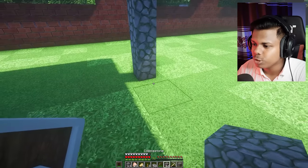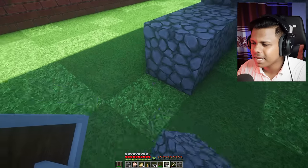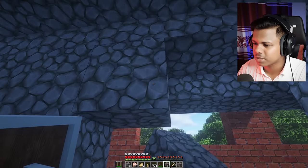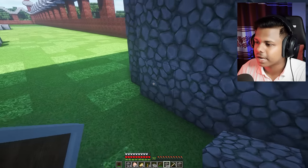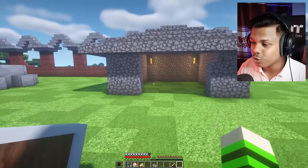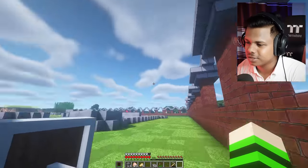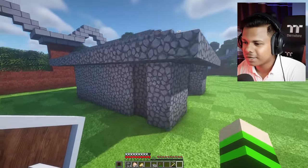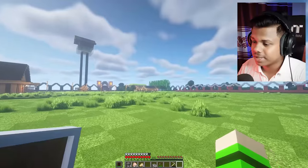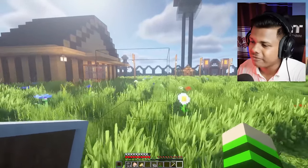Good morning everybody. Now we have to use cobblestone, but if you design this cobblestone and use the brick, it will be pretty. The problem is to have a major photo of our car, a bed, and iron.